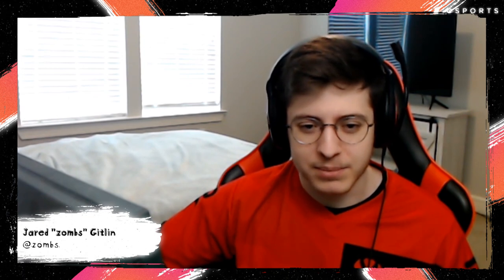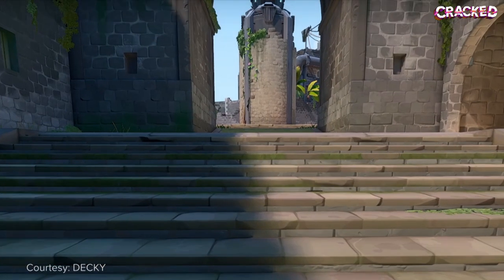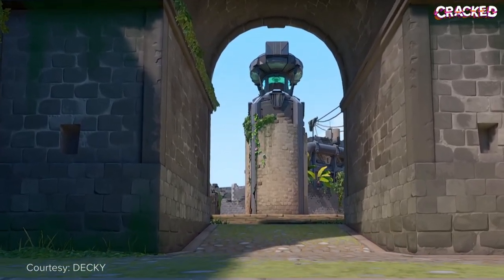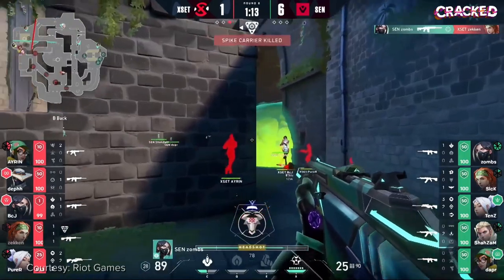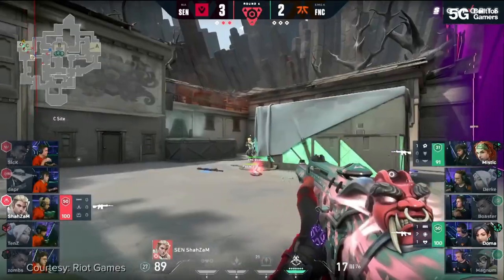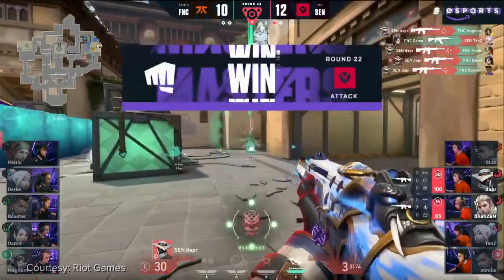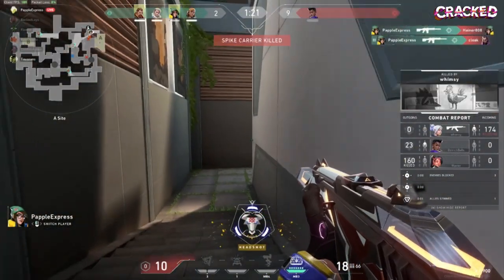I use both, and I buy based off the position I'm in on the map. If I'm on attack Bind going long B, I buy the Vandal because you can't one-tap people at that range with the Phantom. But if I'm playing B on Breeze, sitting back close to the entrance where everyone's running in close, I use the Phantom. I have the Phantom more often than not — it bails me out more than the Vandal does, gets me multi-frags more easily, and spray transferring to different targets is much easier with the Phantom, which isn't saying a lot for a game that lacks set spray patterns, but the difference is noticeable.